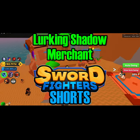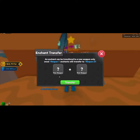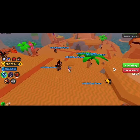In the ancient sands, by the last platform near the bosses, there's a little lurking shadow where you can do an enchant transfer. You pick a weapon you want to take the enchants from and transfer them to another one — you can only do it one time. There are also some coin boosts and damage boosts you can trade for using these new corrupted shards.